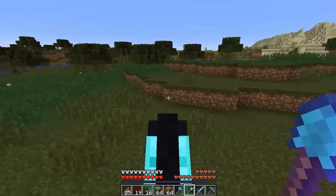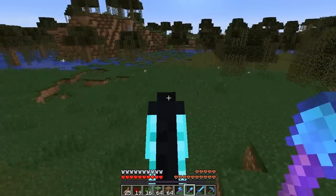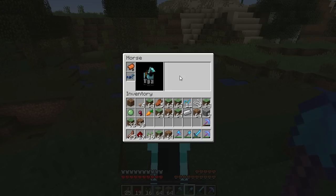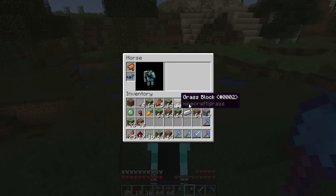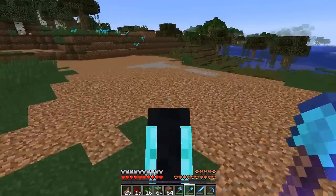We find ourselves in our swamp — this is where I come to kill slimes and get mob drops in general. I'm over here today because I needed to get dirt; I needed a lot of dirt and a lot of grass, and as you can see this is kind of where I take it from.